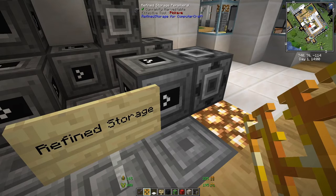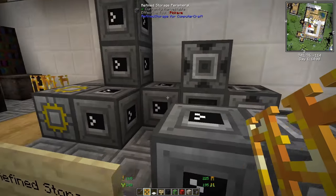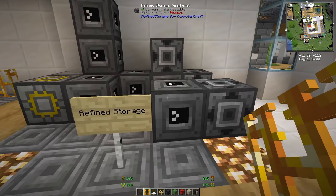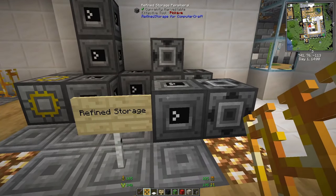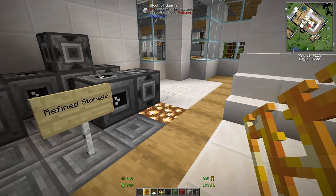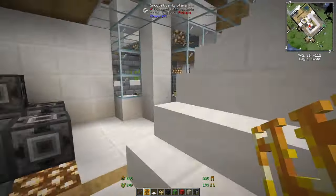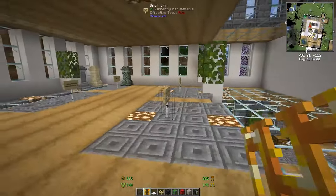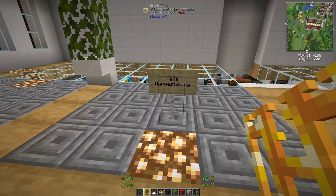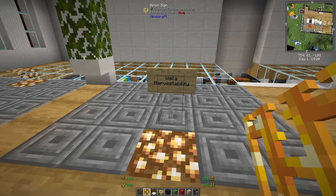Refined Storage upgrades your storage system into one massive unified system. You connect it and instead of looking through tons of chests, you search one interface — type 'stone' and it shows all your stone. Very helpful if you have a lot of chests.